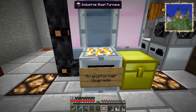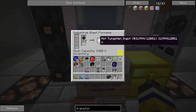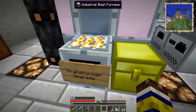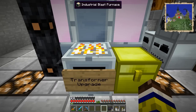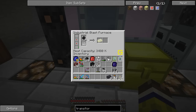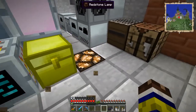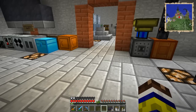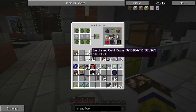So if we right click on this thing with this thing, it should now have the upgrade applied to it. It doesn't show anywhere, but I think if we pick it up it might show. But anyway, we know for a fact we just applied a transformer upgrade to it, so if we hook up a higher voltage it should not blow up. I'm really scared actually, because I did not take a backup of the world right before recording this. So I don't know what would happen if it did blow up — that would be quite horrible. I'm just going to assume everything's going to be alright. Balls to the wall, let's do this.